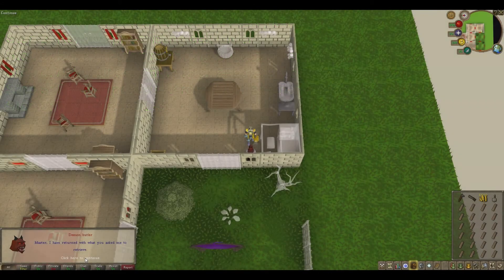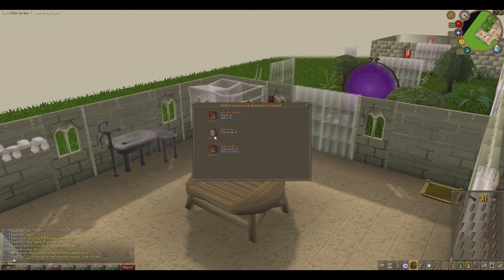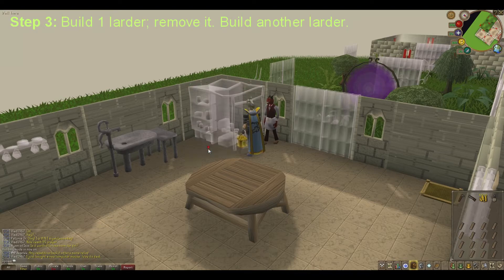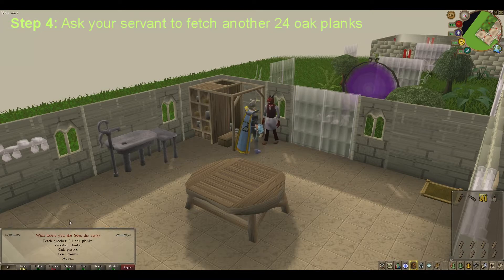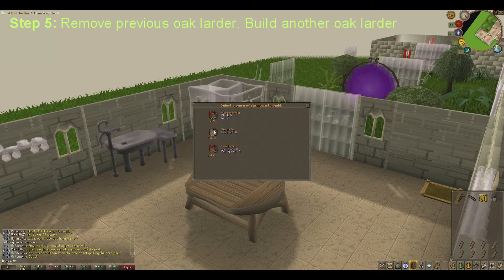He delivers to me my 24 Oak Planks. Let's start building. After you build your second Oak Larder, it's advisable to ask the Demon Butler to fetch another 24 Oak Planks. Now we have to move fast to build the next Oak Larder before he gets back.